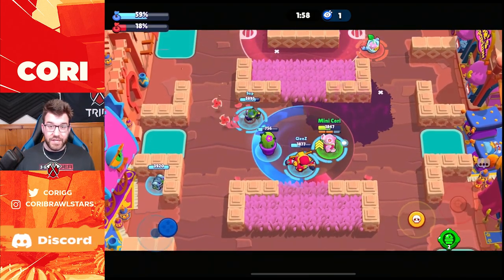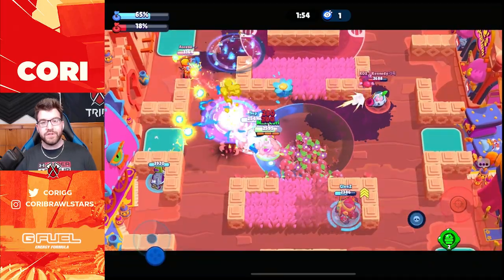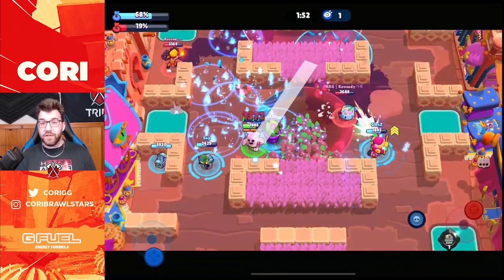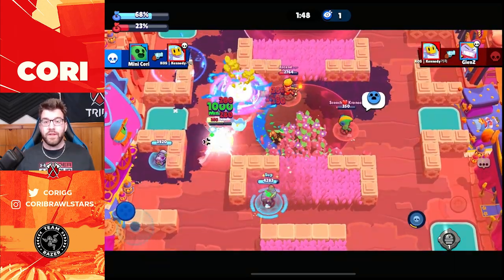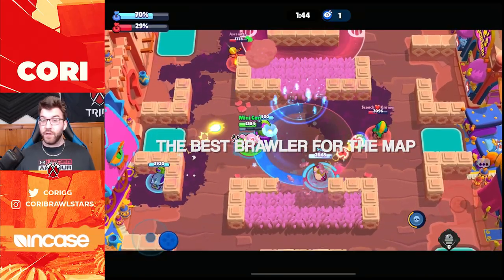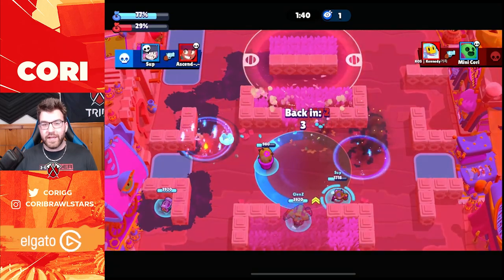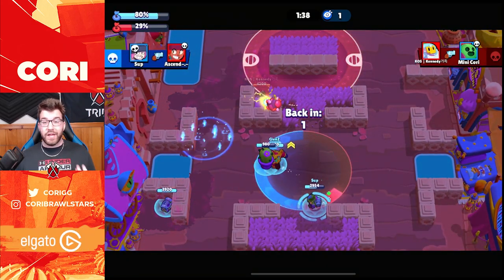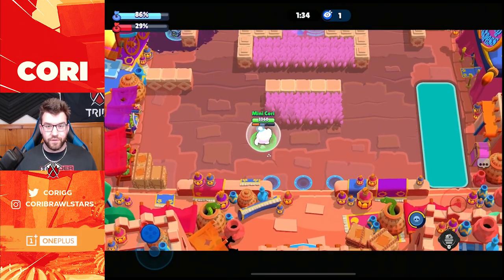Now we're going to run down each position of the draft. Each position has a different job. In the first position, your job is actually pretty simple — you're going to want to pick the best brawler on that map. If the best brawler is banned, you're going to want to pick the second best brawler. Basically, you just don't want to give the enemy team the best brawler. You want to get that brawler for your team, so you're put at an advantage before the game starts.